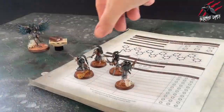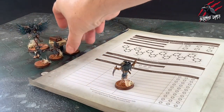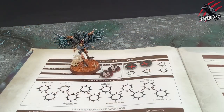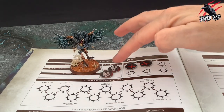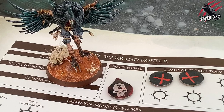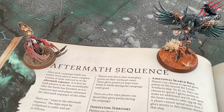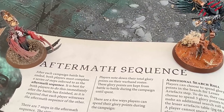It's important to note that for a campaign battle there are just a couple of amendments. First, when mustering a warband for the battle all fighters chosen must be taken from your warband roster. Players may be able to muster more than 1000 points of fighters if they have dominated territory or have spent glory points on reinforcements. After playing the battle both players must complete the aftermath sequence.